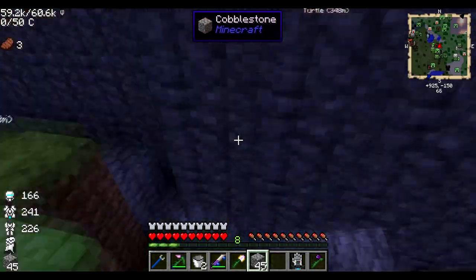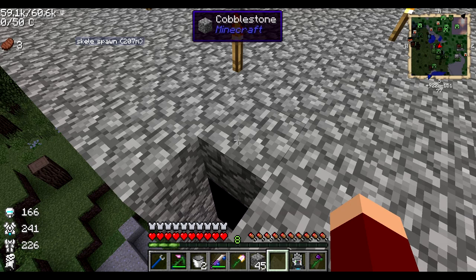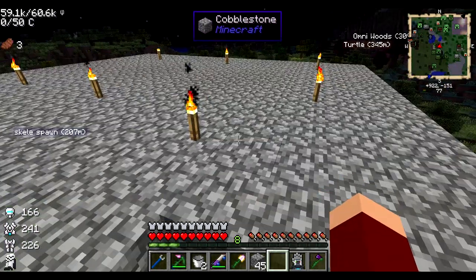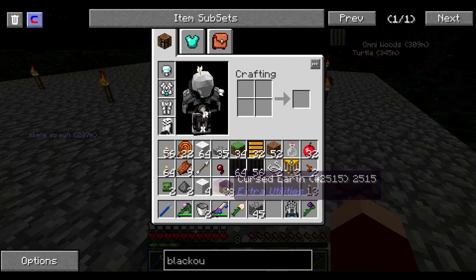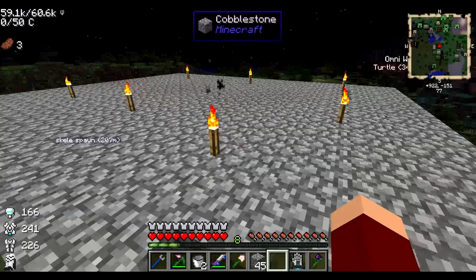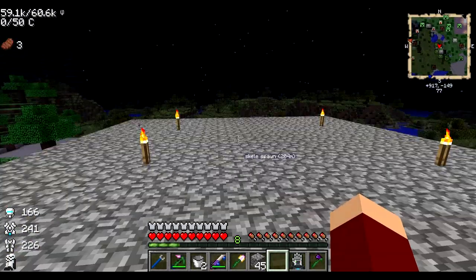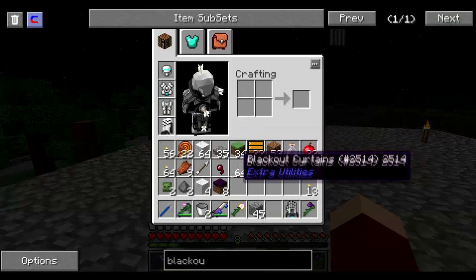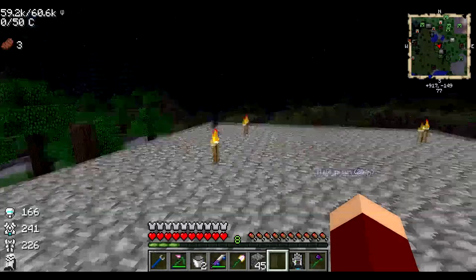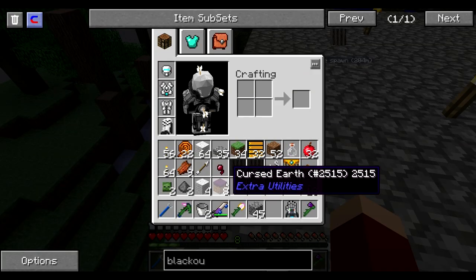I can't remember if I showed you this already, but when I was doing the ritual to activate my division sigil — as you may or may not know, cursed earth spawns around it. I think I showed you guys the cursed earth, but I don't think I showed you this. I came back and before it all had burned up, it turned night again, and cursed earth burns with daylight, so I didn't even think about using it.